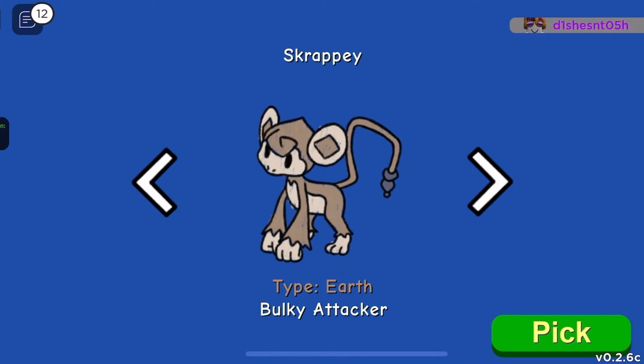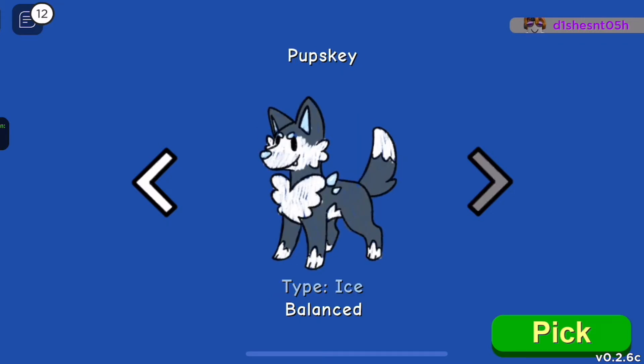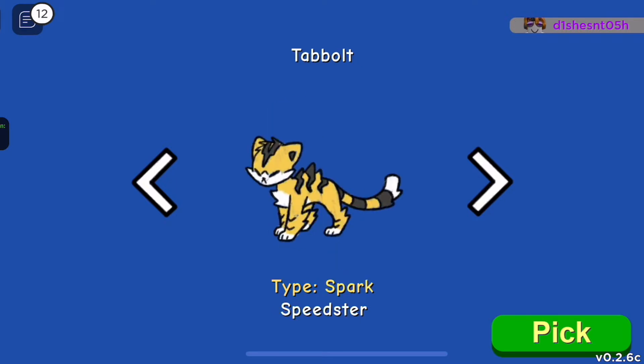The options are: Upski — ice type, Scrappy — balanced, and Tabo. I think I will choose Tabo because I have a cat, and of course I have to pick the cat!